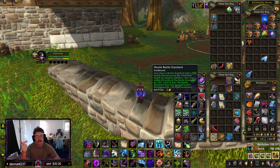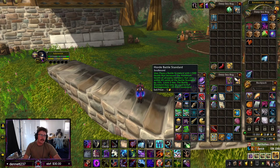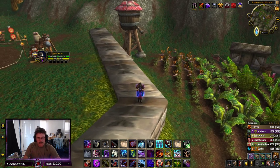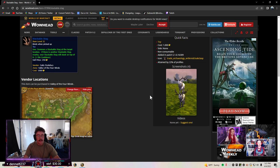The big downfall of the Horde Battle Standard is: one, it's a 10-minute cooldown, and two, it can be targeted by enemy players and killed. It's only got like 1500 health and can be killed within like one auto attack. Then boom, you're on a 10-minute cooldown and you just let the enemy know that you're there without even opening.